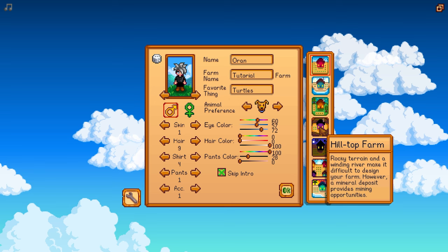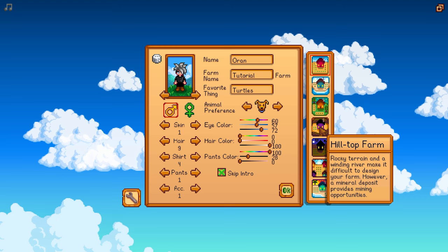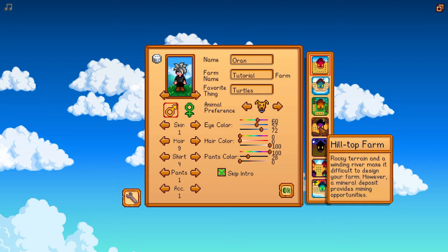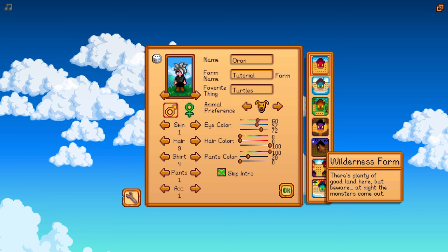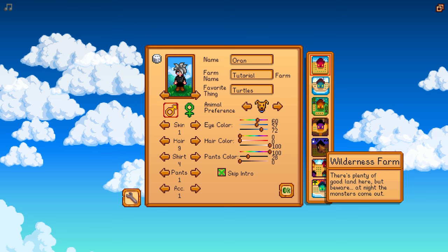The Hilltop Farm — rocky terrain and a winding river make it difficult to design your farm, but a mineral deposit provides mining opportunities right off the bat. You can hit rocks, get coal, geodes, and some copper. You have less farmland and no river to fish at. The Wilderness Farm has plenty of good land, but beware — at night, the monsters come out. Even if you didn't select the monster spawn option, if you select the Wilderness Farm, you're still going to get attacked at night. It's a decently sized farm, but you'll have to deal with monsters if you're hanging out at night.